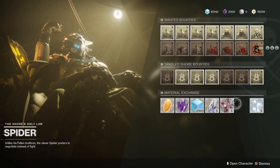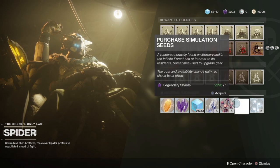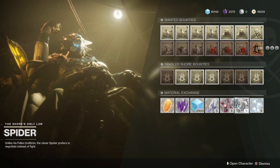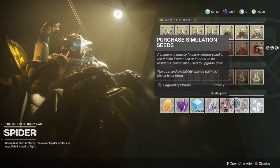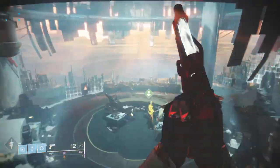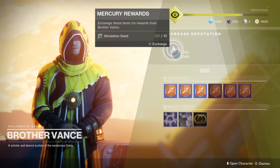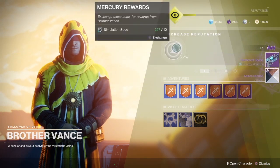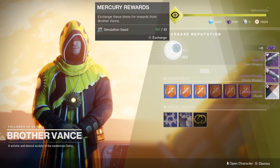You will get about 80% of your Legendary Marks back, plus you're going to end up with Enhancement Cores, Glimmer, and all sorts of other things. It's a really quick and easy way to get some extra cores. If you do run weapons that use simulation seeds to enhance with, then maybe use a different planet for those. But otherwise, you're pretty safe to hand in most of your Mercury consumables, because I don't think you'll be heading back to Mercury to see old Brother Vance anytime soon.